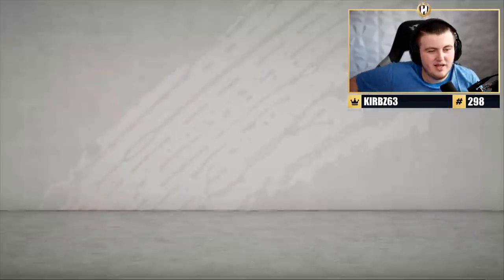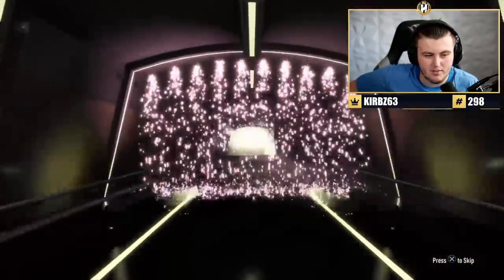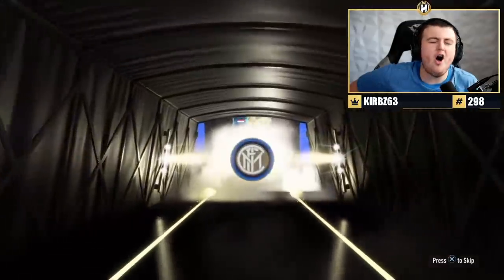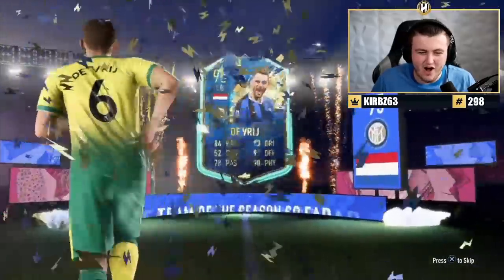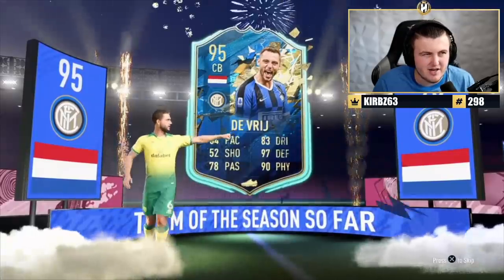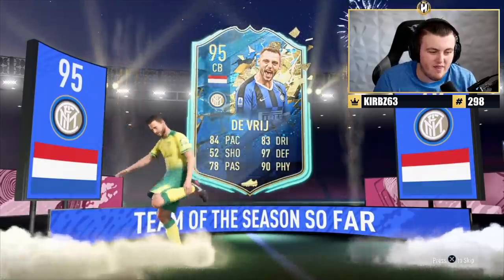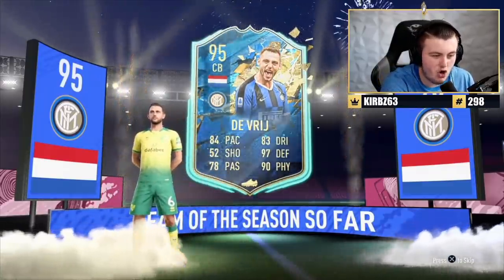Next one — he's got the Norwich badge. There isn't a Norwich team of the season, but I think a 99 team of the season would make up for it — it's only fair, EA. Dutch. Center back. No! EA can't do me like that. I forgot De Vrij was 95-rated. Daley Blind is like 92-rated, so he's still clearing Daley Blind. I really thought we'd secured the win there. It takes a lot to troll me these days, but they actually got me.